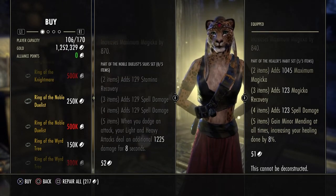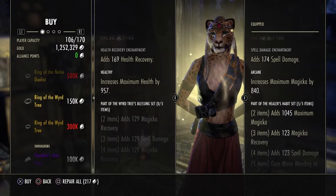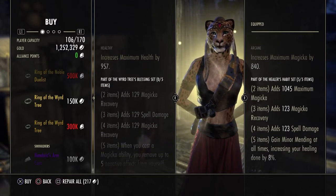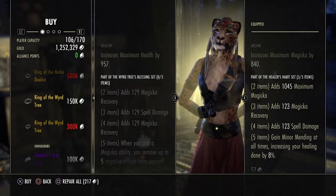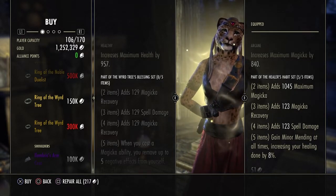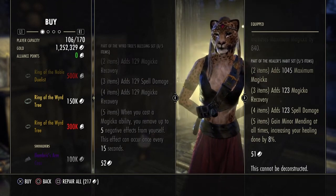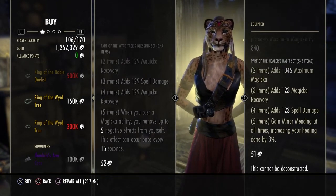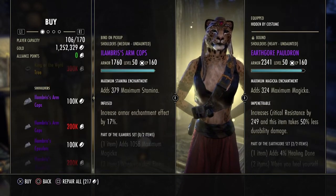Fourth is the Ring of the Willow Tree with a health recovery enchantment and Healthy trait. Part of the Willow Tree's Blessing set: two pieces give max magicka recovery, three gives max spell damage, four gives max magicka recovery, and the fifth — when you cast a magic ability you remove up to five negative effects from yourself. This effect can occur once every 15 seconds.